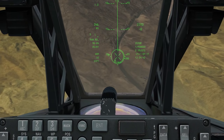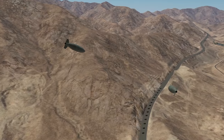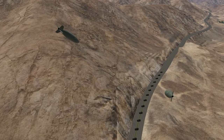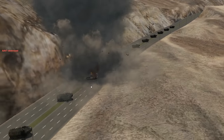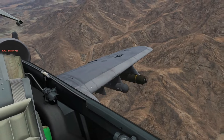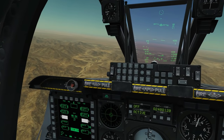Zooming into the HUD for maximum accuracy, walking the pipper over the target, and dropping right there. Both bombs away - pull up! Down go the beauties. That's pretty accurate - went exactly where I wanted. CCIP is really good.